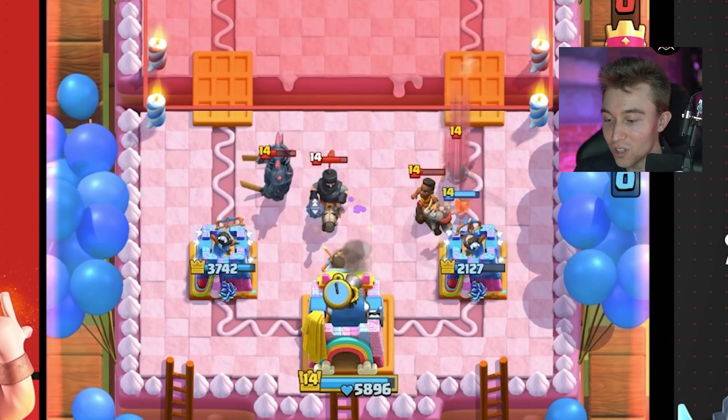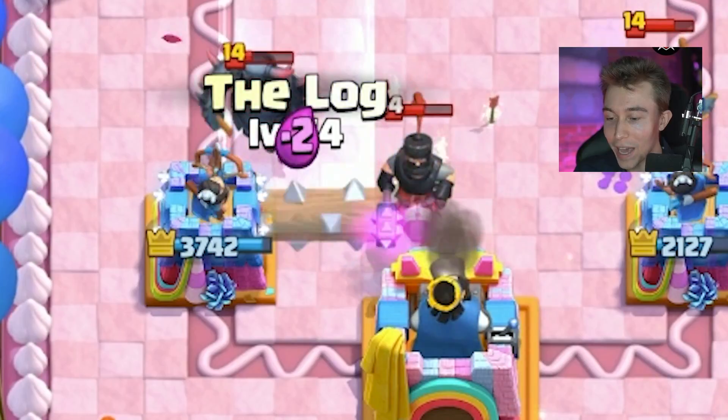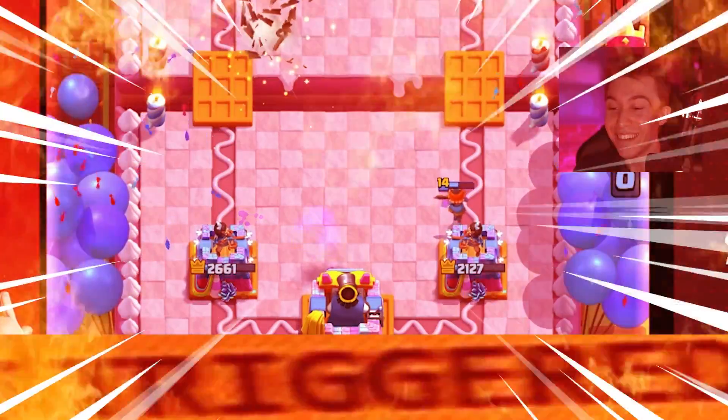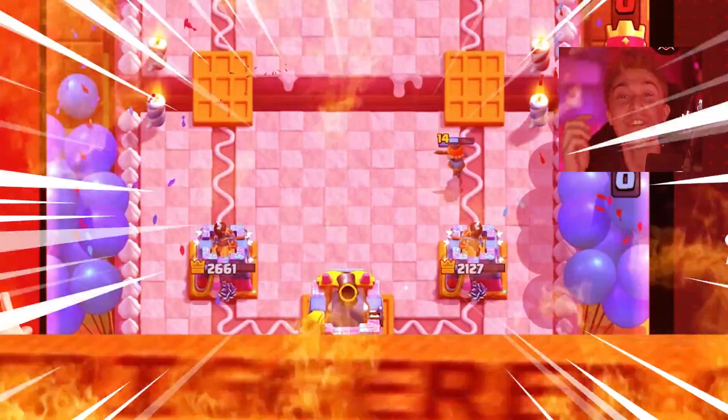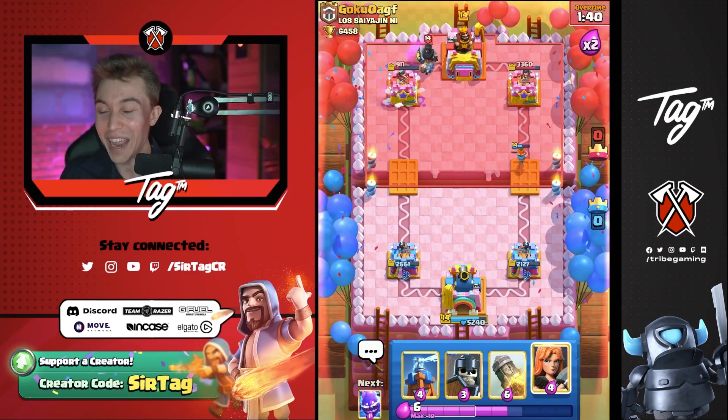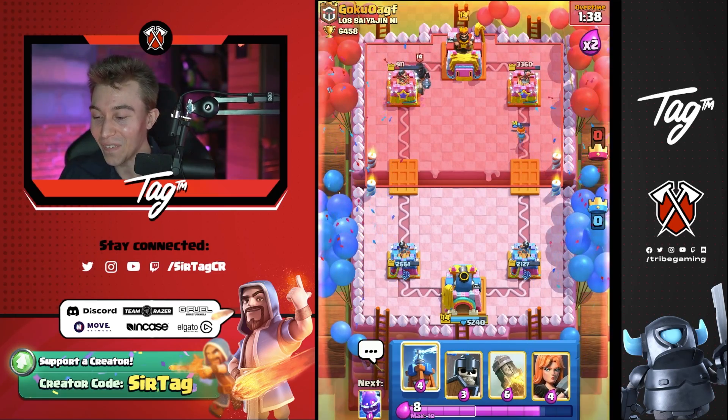I'm able to go in for the Electro Spirit and shut most of our opponent's stuff down. I think the P.E.K.K.A. will get a hit on our tower if I don't log. And right when I say that — I screw myself over every single time without fail. I logged and it still got the hit. I am a potato. It is what it is.